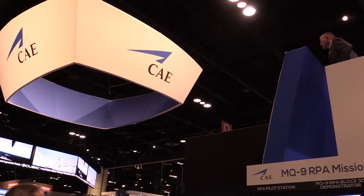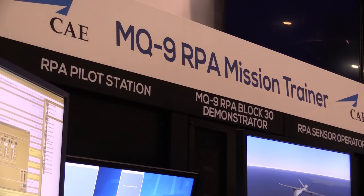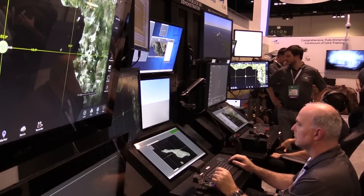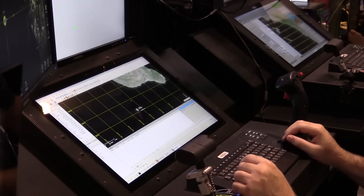The simulator you see behind me is representative of an MQ-9, both the ground control station and the connection with the airplane. Today it's playing the role of an MQ-9 in Operation Blended Warrior, and the mission is threefold. Number one, they're going to be looking for pirate ships out there in the ocean — a maritime mission.